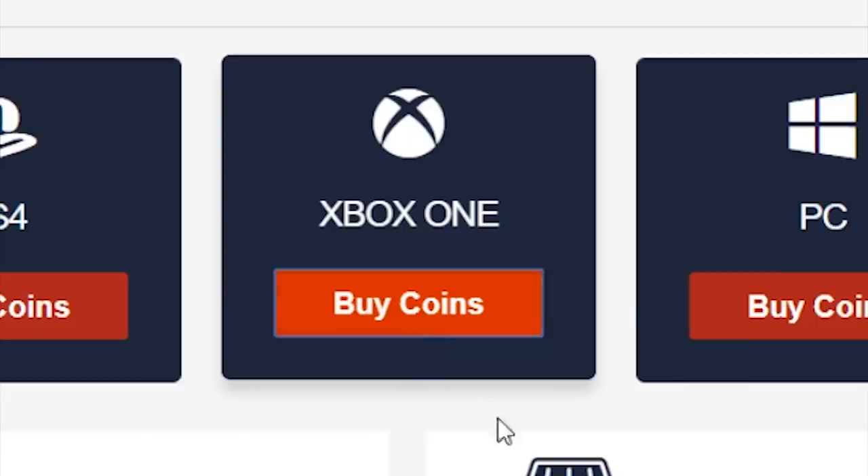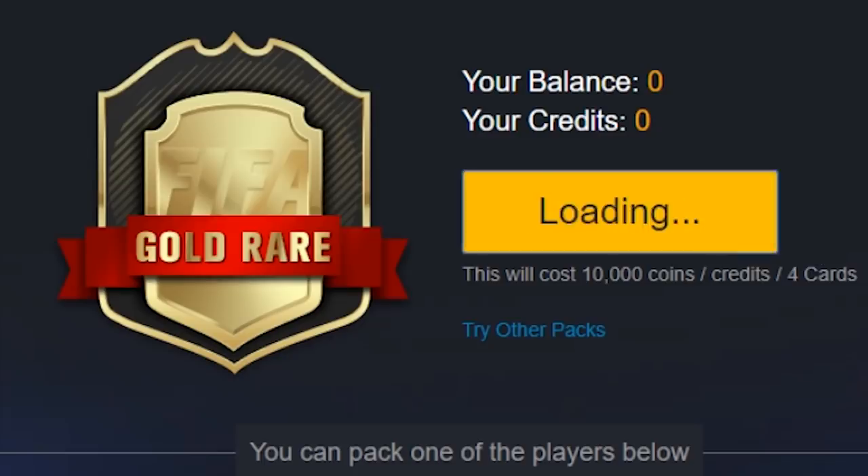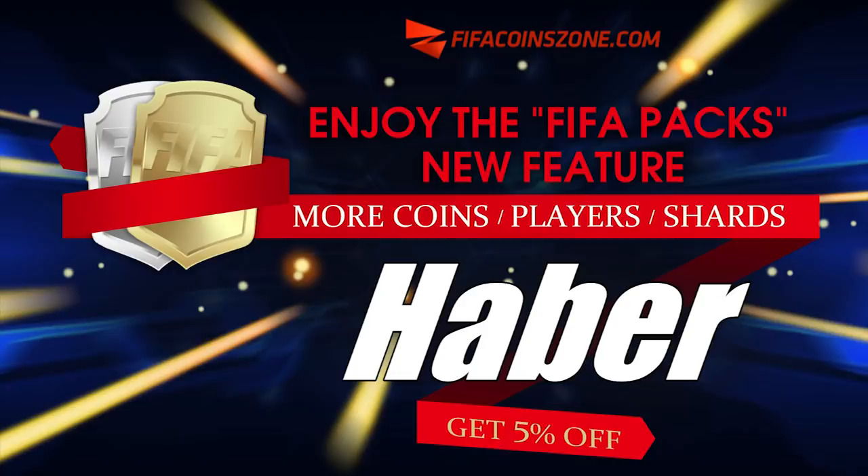If you guys are looking to buy FIFA coins with fast delivery and cheap prices, or open up FIFA packs on a brand new website for real coin totals, check out FIFACoinZone.com and use the code HABER to get yourself 5% off. How's it going, lads?